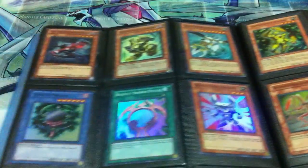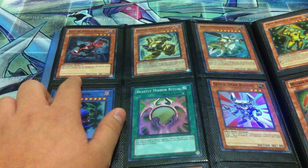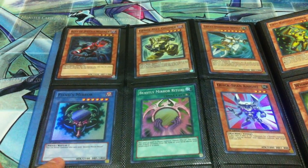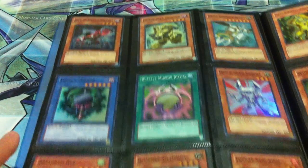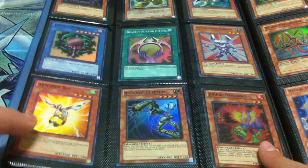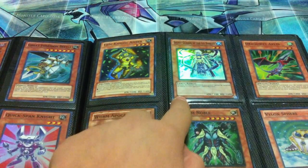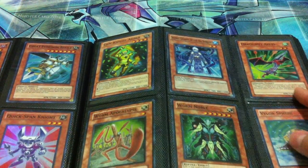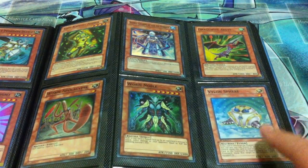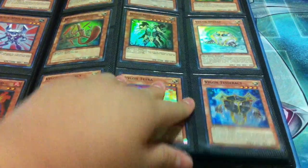Here's some of the Hidden Arsenal and premium tin stuff from the past — Secret Guards, Jaguini Atlas if you can see, Warm Apocalypse, Noble, Vilon Sphere, and down here I have two Vilon Tesseract and one Tetra.